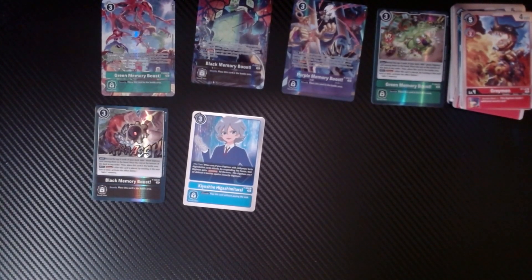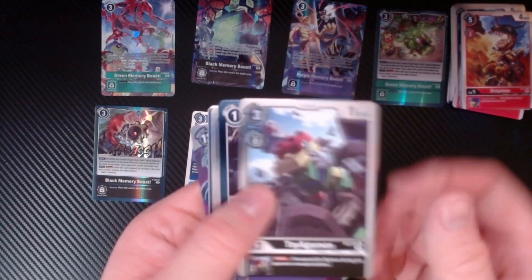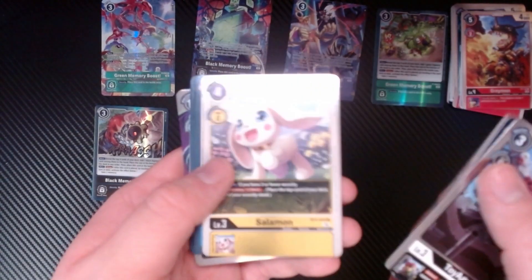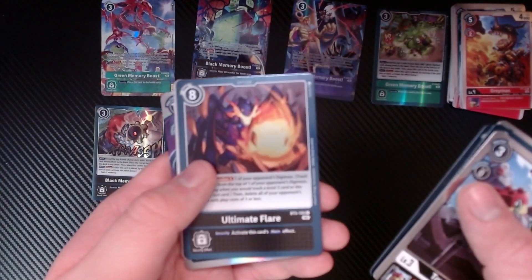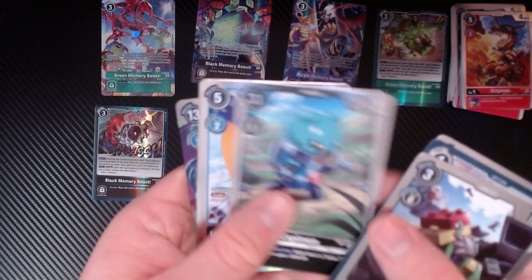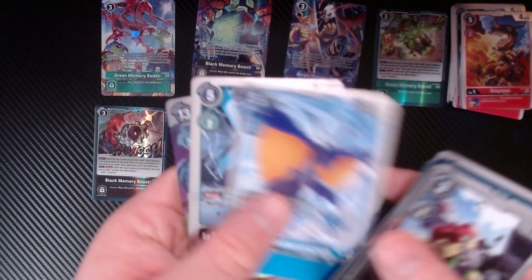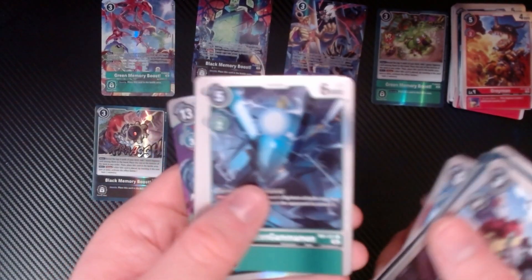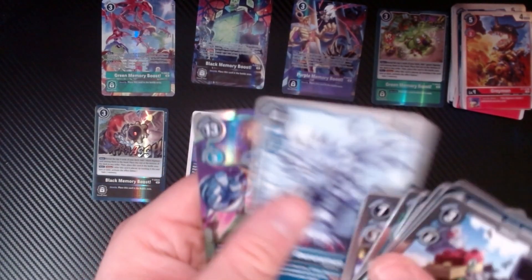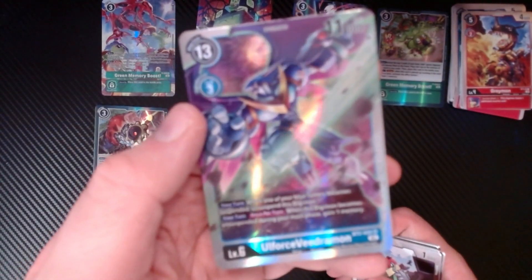This is a pretty interesting set so far. Reprints are good - reprints are good for the soul. A Delicate Plan, Gabumon, Salamon, Kazerene, Ultimate Flare, Espymon, Colosdramon, Weezing, Drummon, Megadramon, Garurumon, and Old Force Veedramon - that looks pretty nice. That's a good one for sure, gotta be.